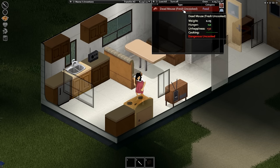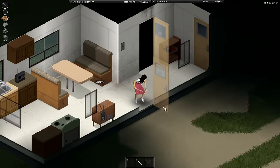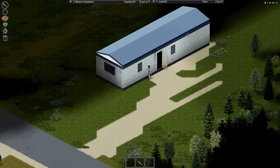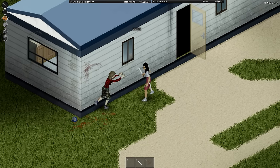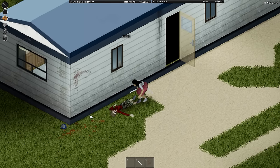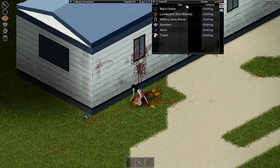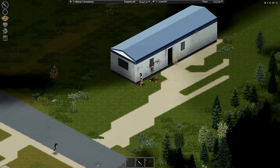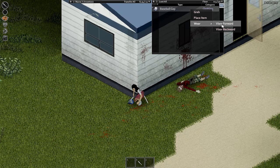Looks like we have a visitor. Let's turn this off and open the door to see the neighborhood. Only a couple of zombies. When engaging with a zombie, you want to press space to push them, stand over their body, assert dominance, and then kill them — stomp on their head. They have some clothes. I like their hat, so I'm going to wear that.